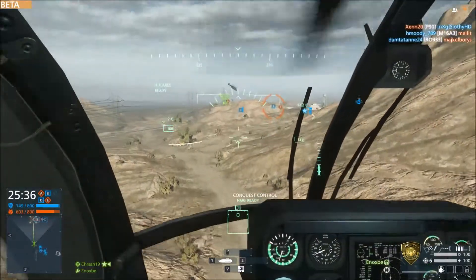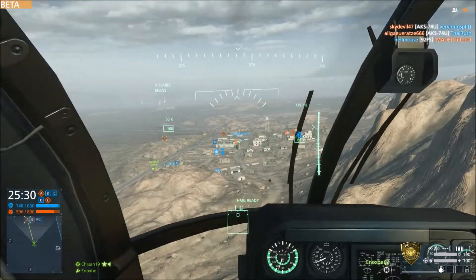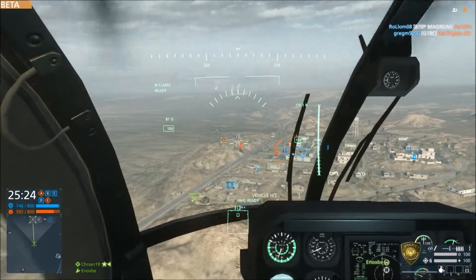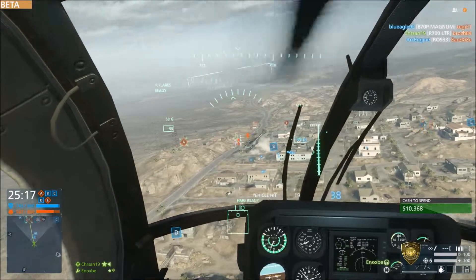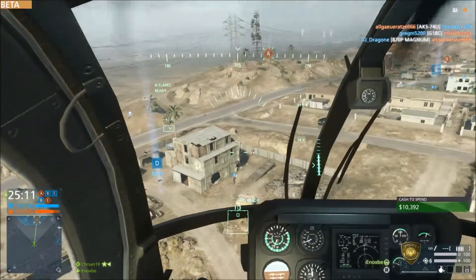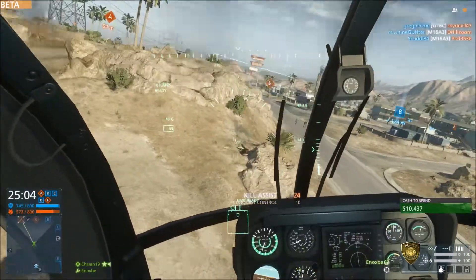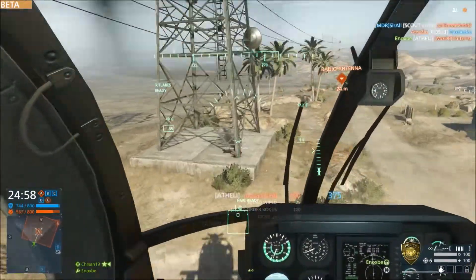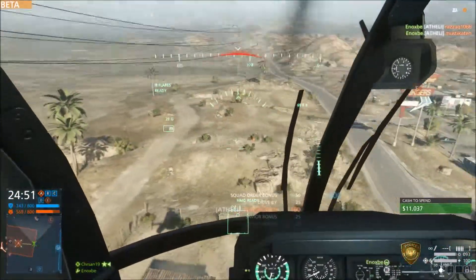Hi guys, this is XenoxB and this is a little tutorial about how to fly the attack helicopter in Battlefield Hardline, or the scout helicopter in Battlefield 4 and Battlefield 3. This is a 40-ish killstreak I think, so I can give you some advice about how to fly the chopper in Hardline. I'm playing with the HMG, that's the first gun of the chopper, not with the minigun because the bullet spread is too high, not much range. And the last gun I couldn't afford, so I'm playing with this.